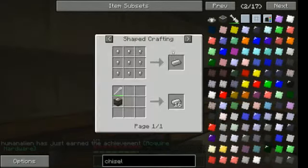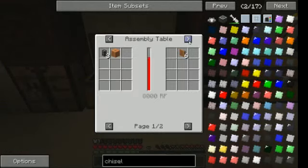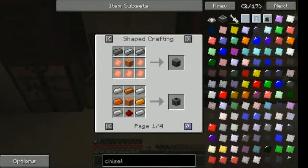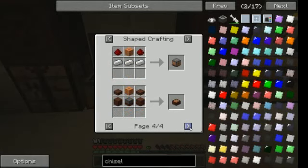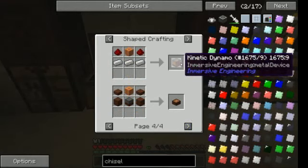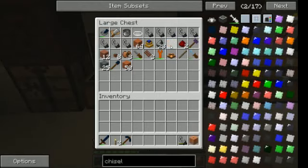Now I have three iron ingots, so I can easily make the generator. What's this — cupro-nickel? I cannot make it, but I can make this, though I need one more iron.